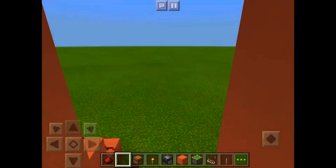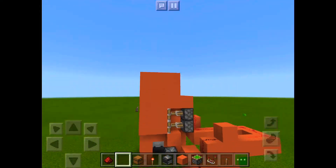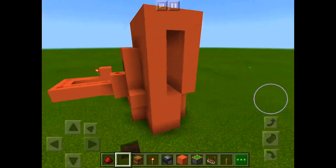Drop some sticks and boom — I'm on the other side. Now you can see all the redstone. Want to learn how this whole thing works?